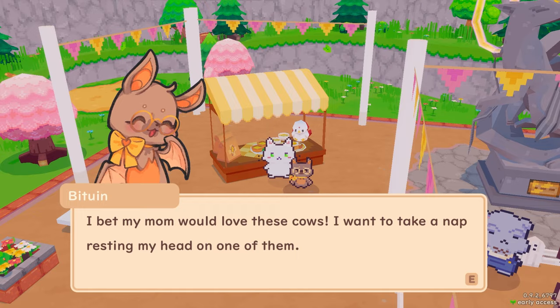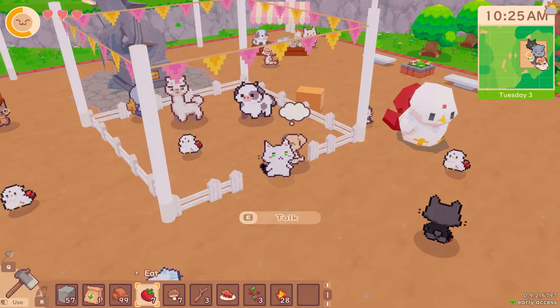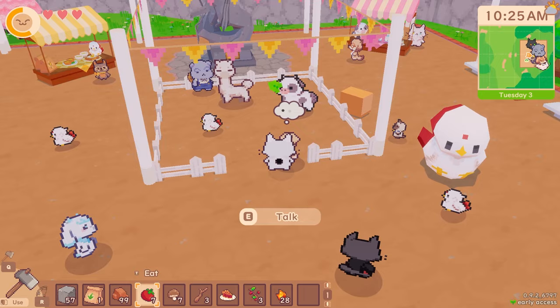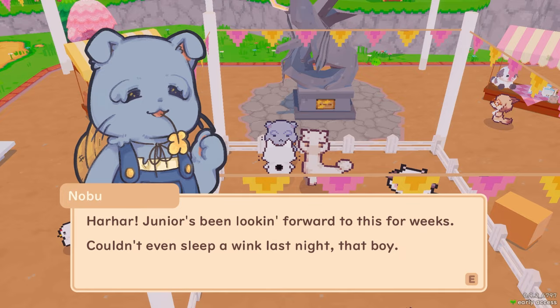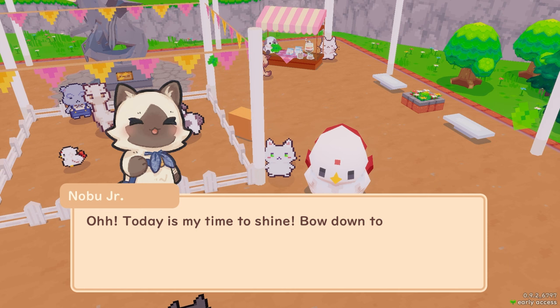I bet my mum would love these cows. I want to take a nap pressing my head on one of them. They're adorable. Oh, the cows! I've never seen one until I moved here. This is so cool. There's a llama! Look! When do I get a llama? I need to know this, right now. Junior's been looking forward to this for weeks — couldn't even sleep a wink last night, that boy.